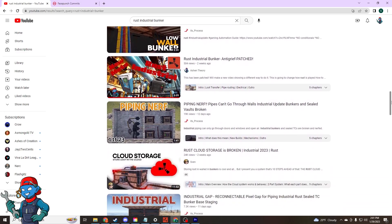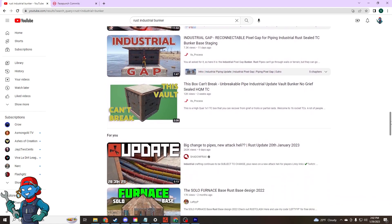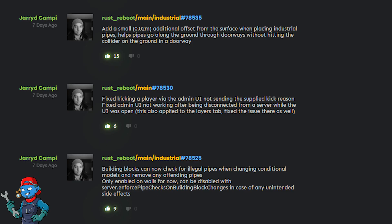As soon as the Rust industrial announcement dropped, builders have been planning how they can use industrial items to secure their loot in a bunker, myself included. JRD has been destroying everyone's industrial bunker builds, and the most recent one is the Malta TC Bunker — but I found a way that still works even with the new limitations.